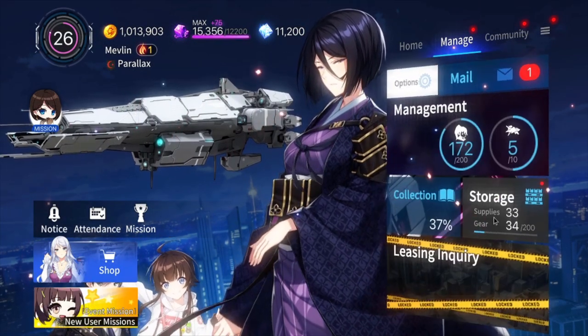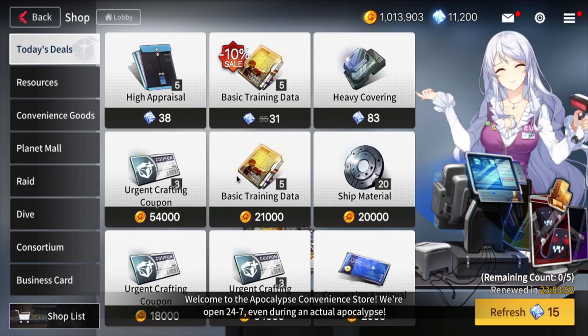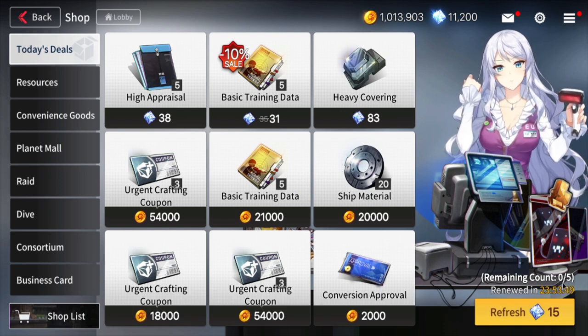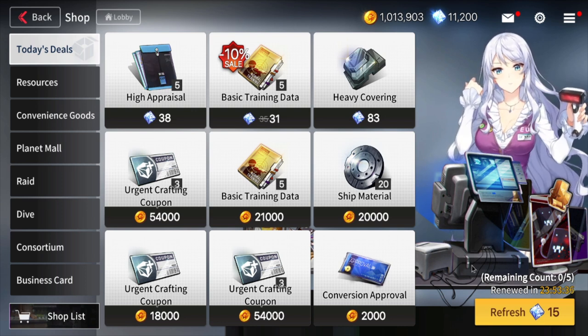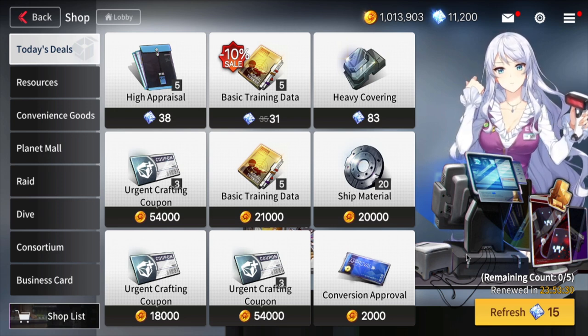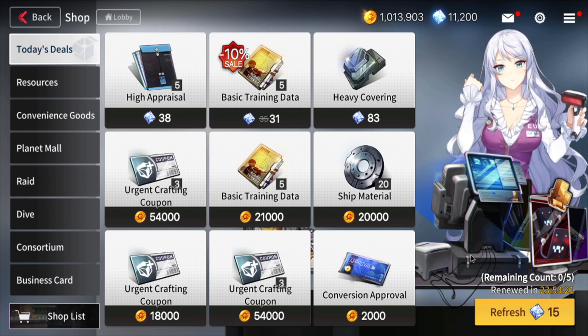This next daily probably isn't as mandatory, but it's about refreshing the shop every single day. Go to the Shop, change the list to Exchange Center, and in Today's Deal you can refresh the shop five times a day for 15 quartz each — that's 75 total, which is half a summon. You want to be looking for summon tickets. It does get expensive, and at the beginning of the game we're starving for gold, so you might want to skip this if you don't care too much. You can also get unlucky — apparently it's still advisable to do this every single day.